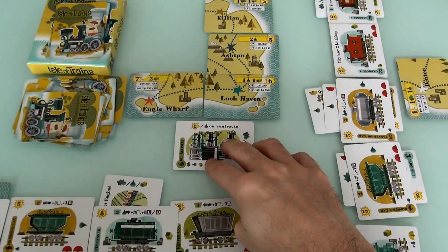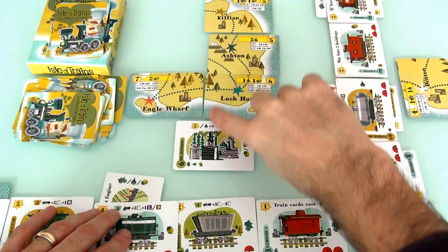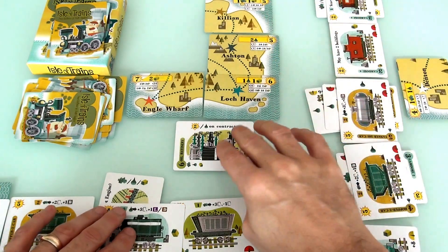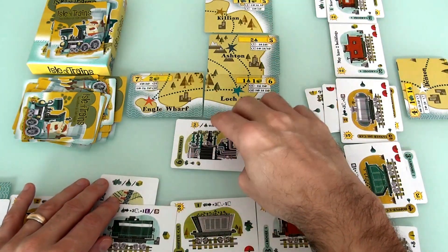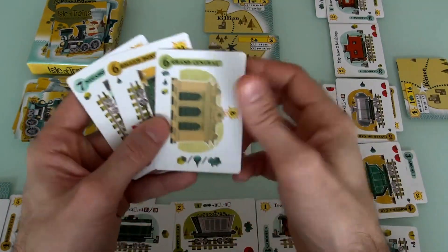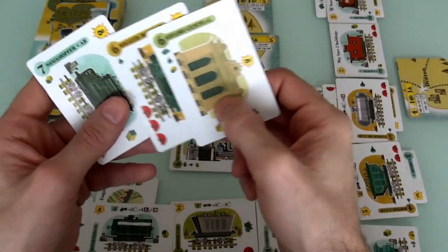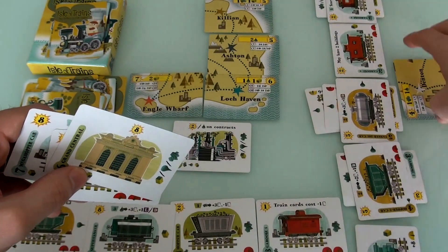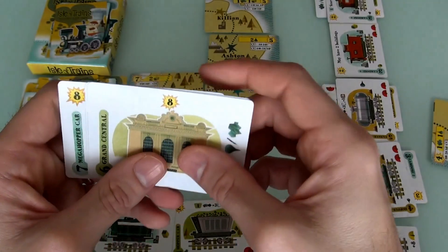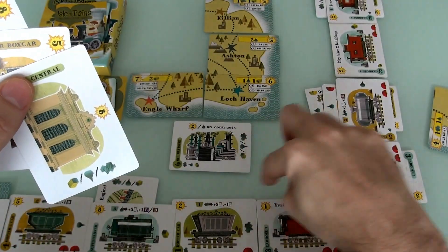It is Jen's turn. She still hasn't gotten her first building built — she gets 2 buildings built but hasn't gotten the first one yet. She really needs to focus on that. But she also wants to start working so she can do her second delivery to Denton as well. She has 3 cards. She can start loading me up again to start drawing extra cards — 3 cards plus a load or a delivery.